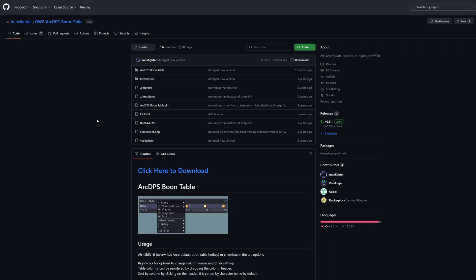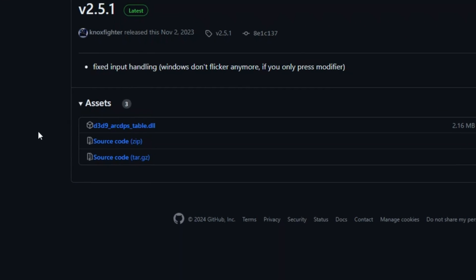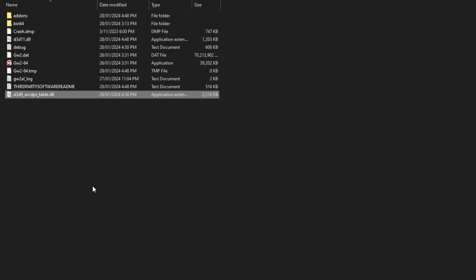This is a personal preference, but I am not a huge fan of the Arc DPS buffs meter — I've never found this one particularly easy to read, but we can improve it. We'll exit out of Guild Wars 2 and head over to the GitHub page for the Arc DPS boon table by Noxfighter, link in the description below. We can find a much more customizable boon table. Click over to the latest release, download the D3D9 Arc DPS table DLL, and place it in the same folder as your original Arc DPS DLL file.